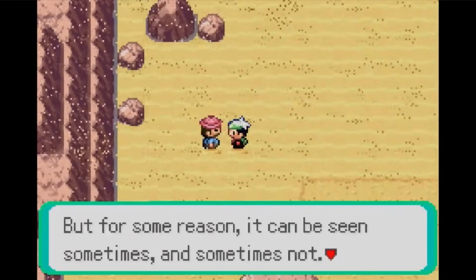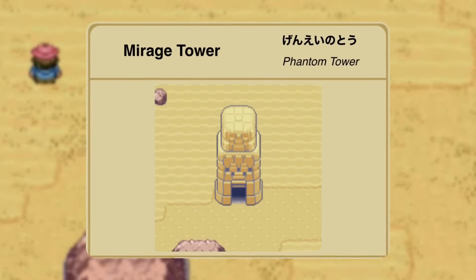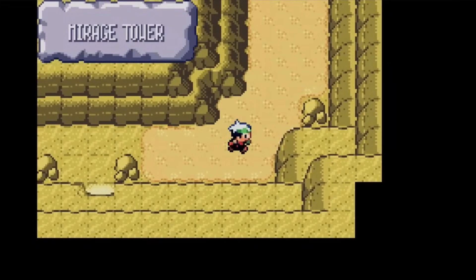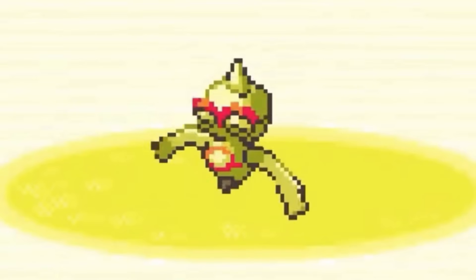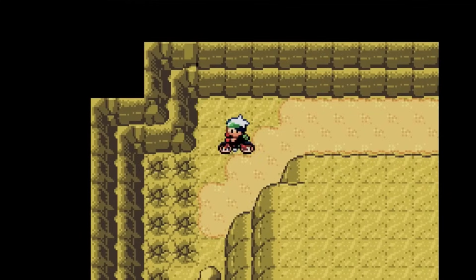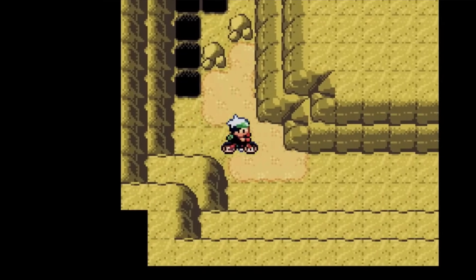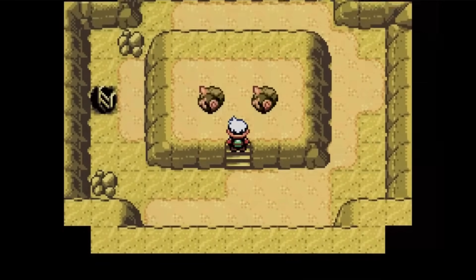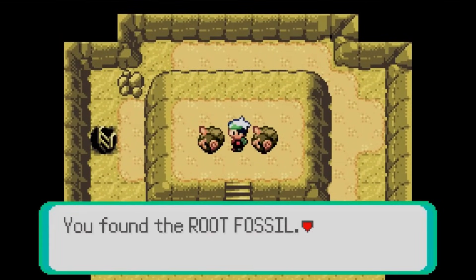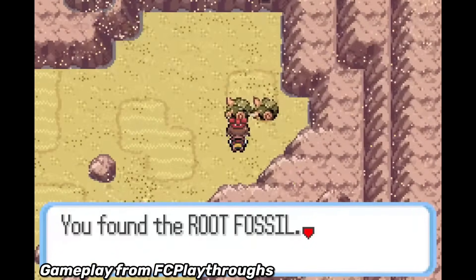There is one hiker NPC off to the side who gives you some clues. He thinks it may have some kind of spooky origin — that makes sense because in Japanese this place is called the Phantom Tower. But inside you won't really find too much. The only Pokémon that show up are Trapinch and Sandshrew, not even Baltoy, which seemed like a perfect candidate. As you go up you'll find cracked floors that require the Mach Bike to speed across without falling through.